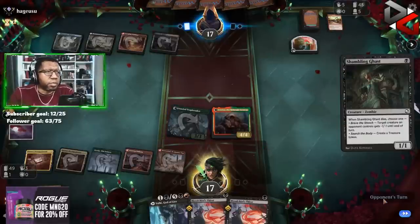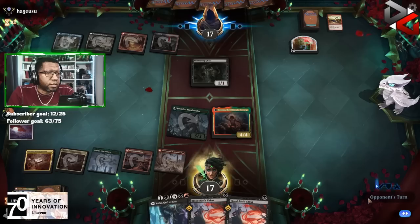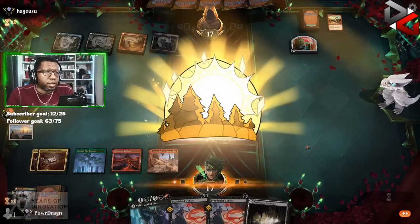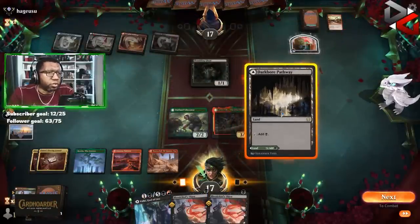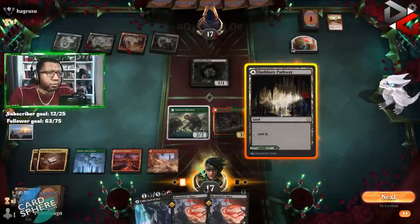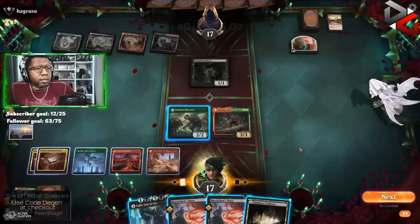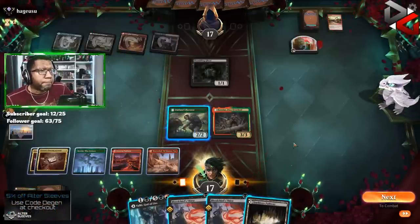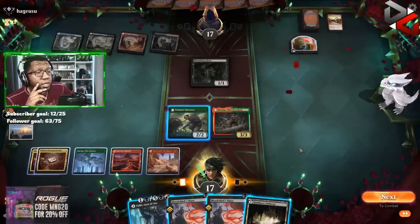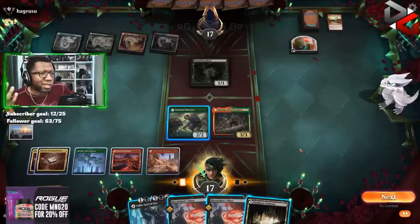Not sure what type of deck this is — other than just being a quality removal-type deck. Not sure if giving them the treasure is good or bad here. Giving them the treasure feels like a little bit of a trap, and they would be able to Meathook for three now unless we just don't do anything this turn, which is not great.